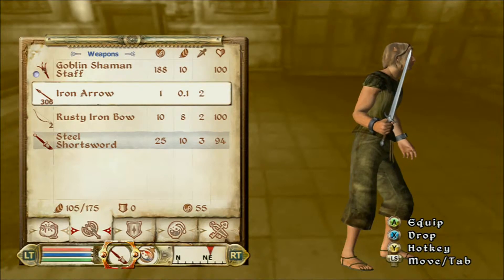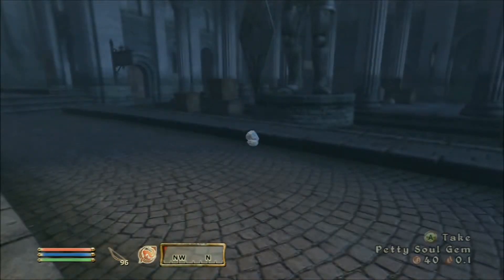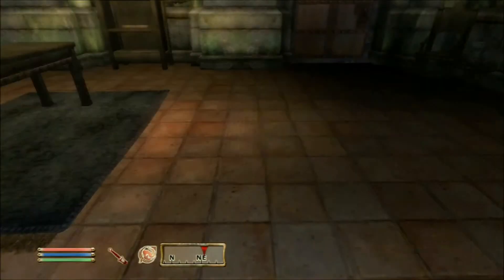As you can see, I end up with quite a few. And some other objects that you can duplicate are things like soul gems, rings, or different kinds of clothing.